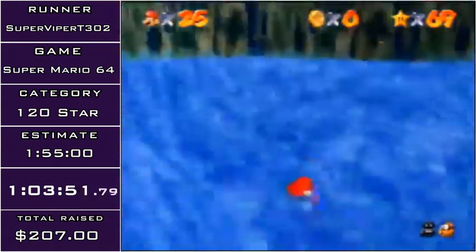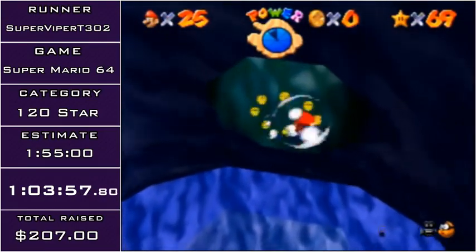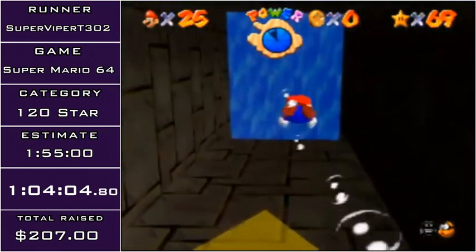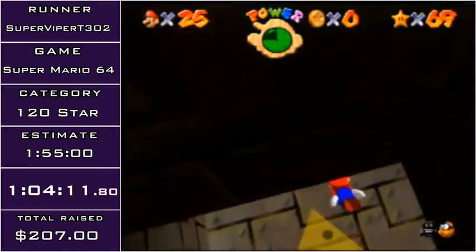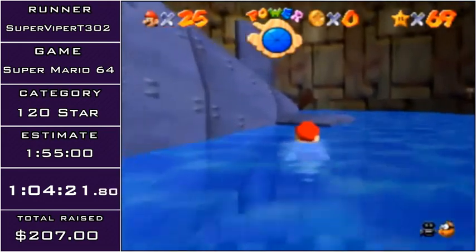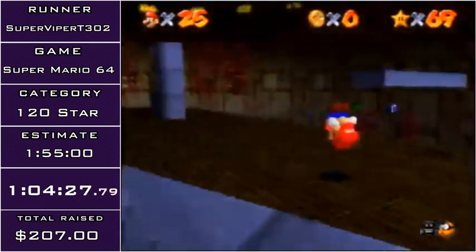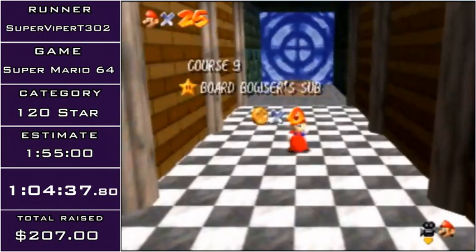Now I'm going to do the sub star. This is the last time you'll see the sub, because after this I'm going to go to Bowser in the Fire Sea. I split DDD up mainly because of the lag — it's better to split DDD up like this. Now I'm heading off to Bowser in the Fire Sea, which has a very tight cycle you can make with the red coin star, where you can make it past the elevators midway through the stage without having to wait.